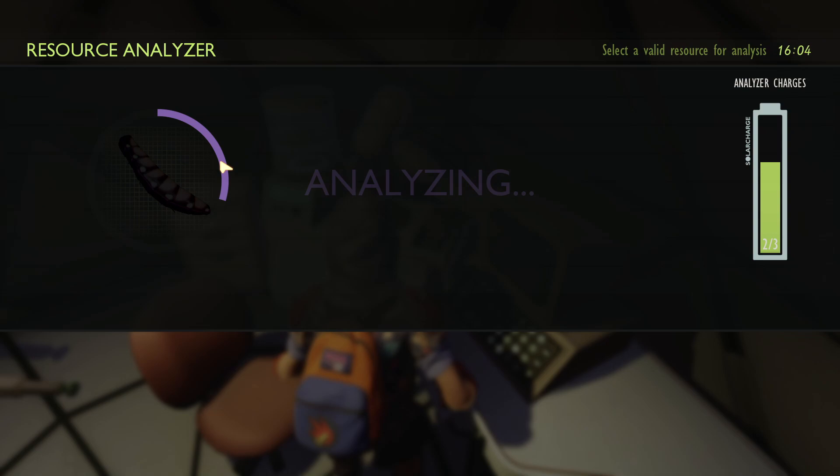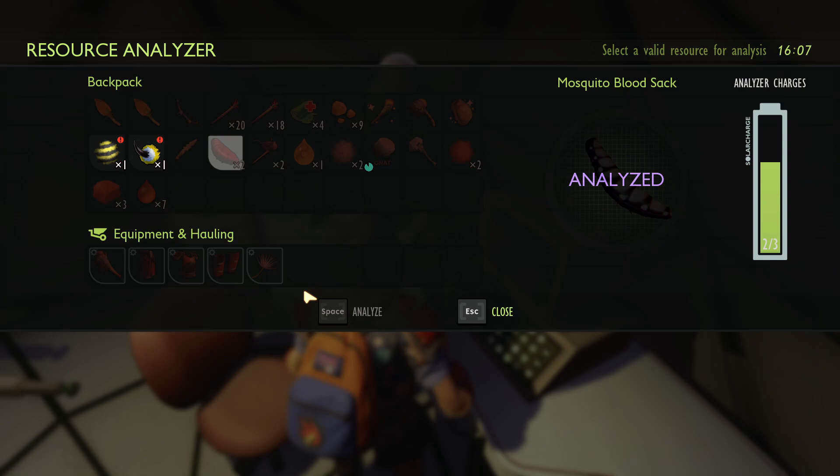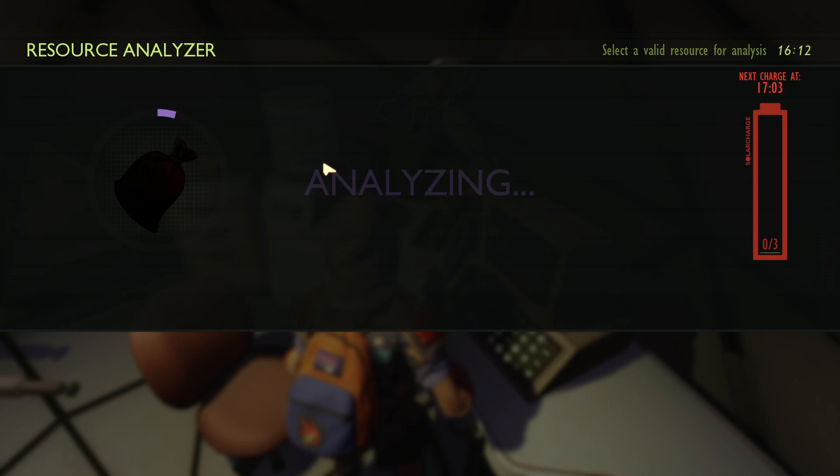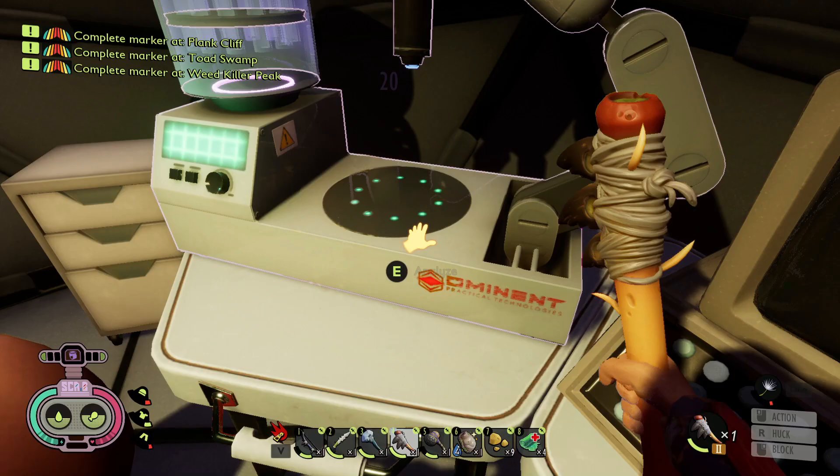We've got three things to analyze — let's analyze this blood sack. What do we get? Mosquito needle — and once we pick it up we already learn everything for new stuff anyway, which is kind of interesting, but it gives us some raw science. And there we go — that's new! Probably the same thing for the bee fuzz. Nope — stinger spear, but we already knew it. Whatever — let's close that and get some juice.